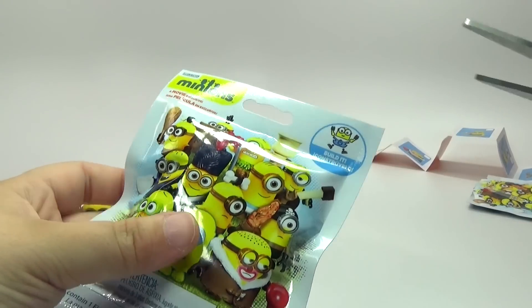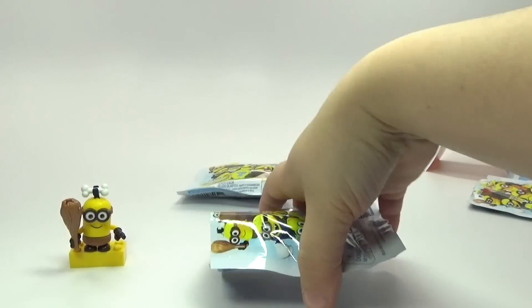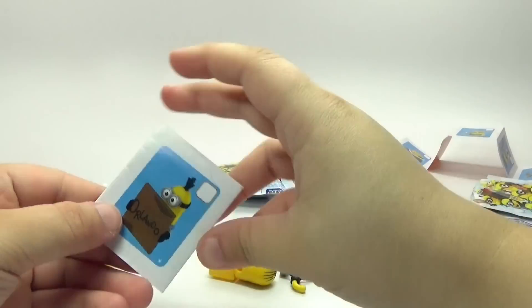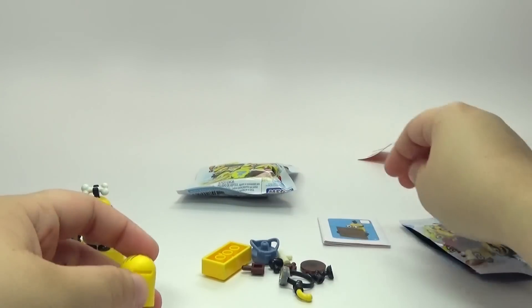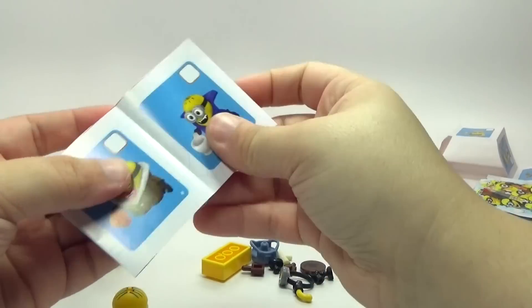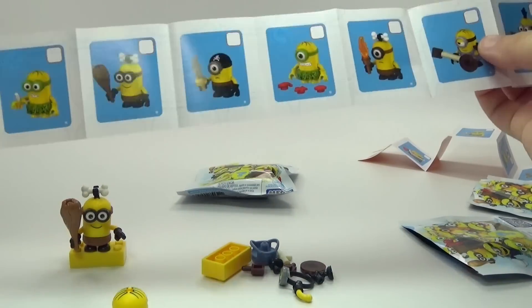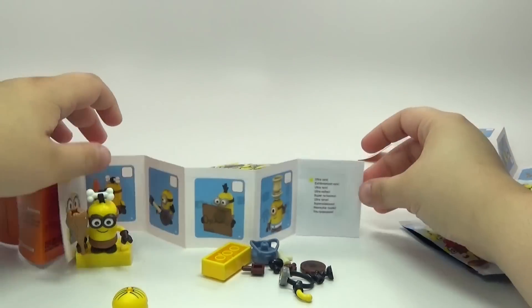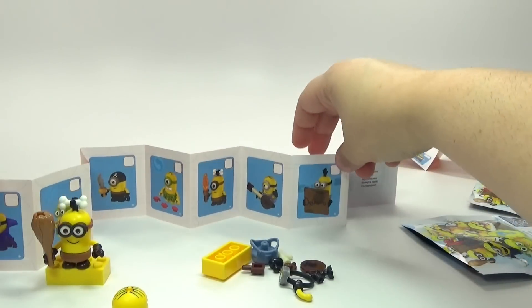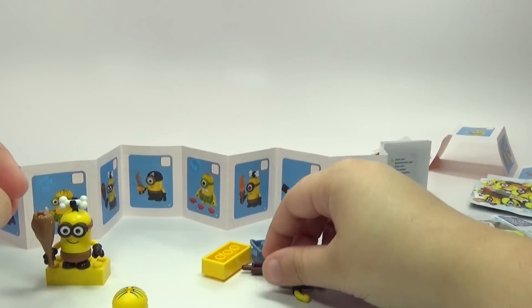Time to open Minion pack number two. It is a different one. I might need the instructions for this one — let's see what it's supposed to look like. Oh, it's our little one with the banjo, looks like. Oops, knocked over the caveman. Maybe I should just leave that paper sitting up so I can see what they're all supposed to look like.